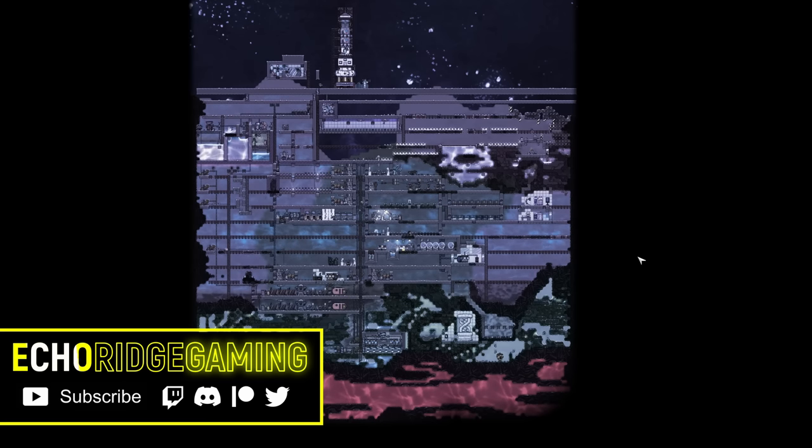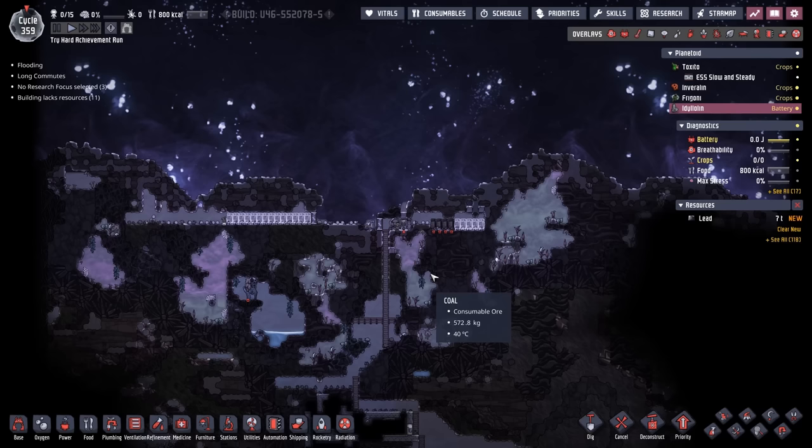Welcome back to Echo Ridge. Today is going to be a fun one with two possible elements of chaos. First, we're going to be landing on this planetoid without an Atmo suit, so who knows how that's going to end up.